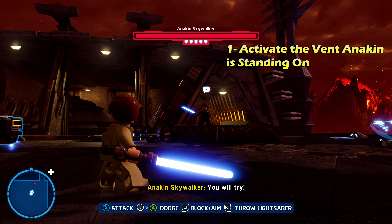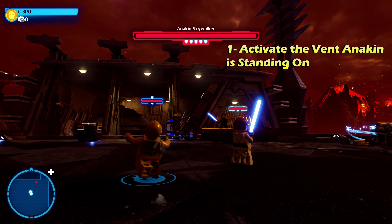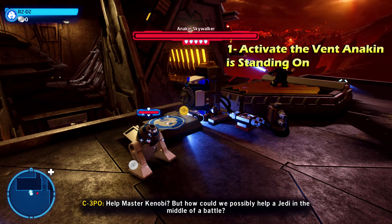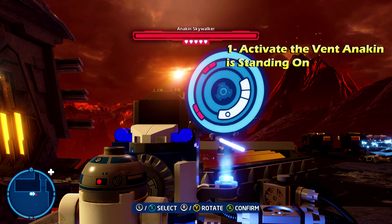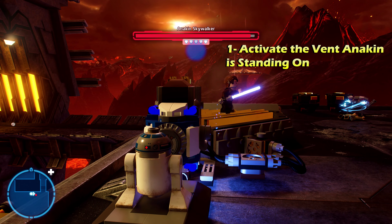We're going to start off with challenge number one right at the beginning of the level. Switch to an astromech droid and hack the astromech droid panel to the left of Anakin. That's going to activate the vent and damage Anakin, giving you challenge number one.